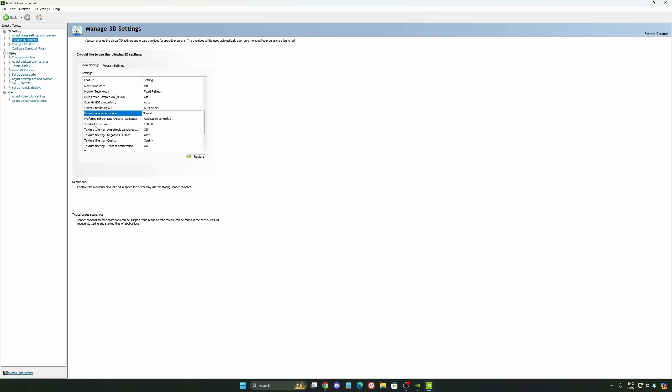The last one is your Shader Cache Size. By default your cache will be at Driver Default, which is normally 4GB. I recommend starting at 10GB if you don't have a lot of space, and if you have plenty of space go with 100GB. Honestly it's a game changer — you're going to struggle less with stuttering and shader recompilation. If you install a lot of games, this one can be very beneficial.